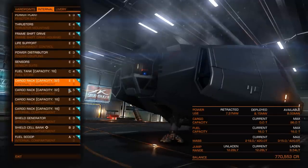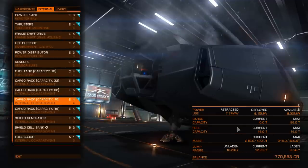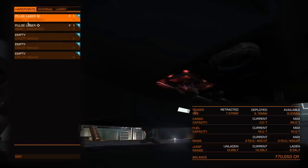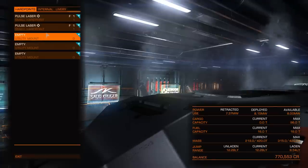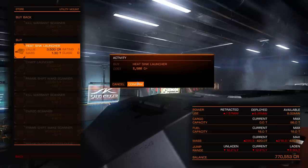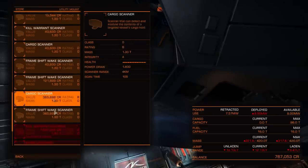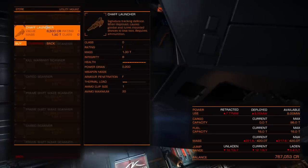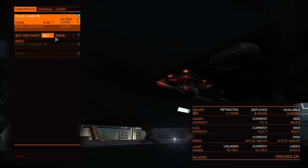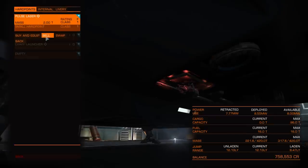We've got a decent shield. We've got 64 and 32, so 96 capacity. What is our tactic going to be — are we going to run? Might as well take a heat sink launcher and a chaff launcher. They can only take small hard points, which makes me think why am I bothering. So I'm probably just going to sell these.